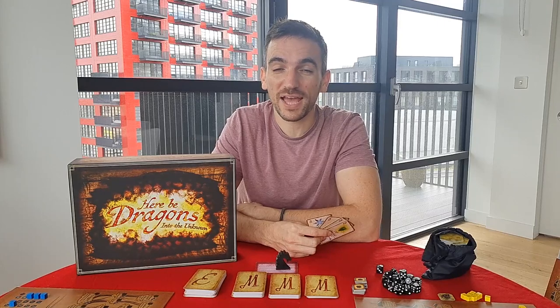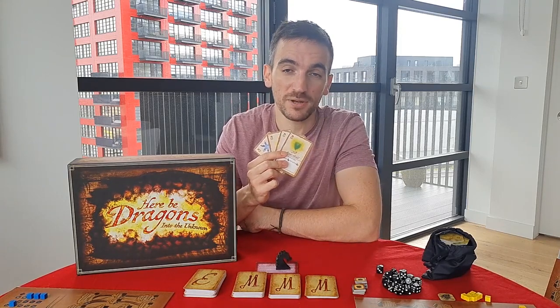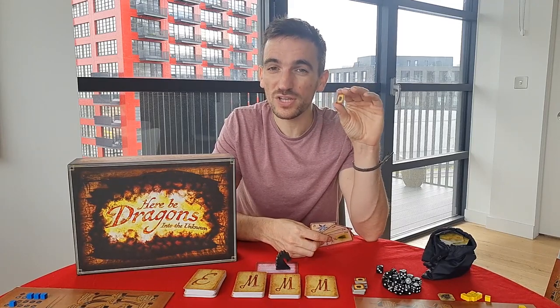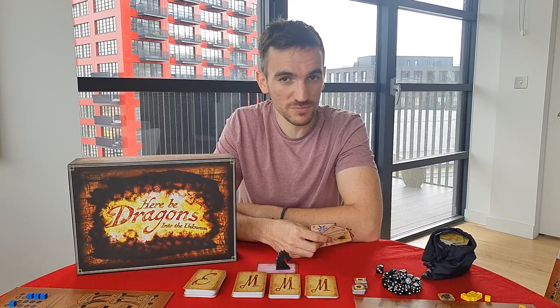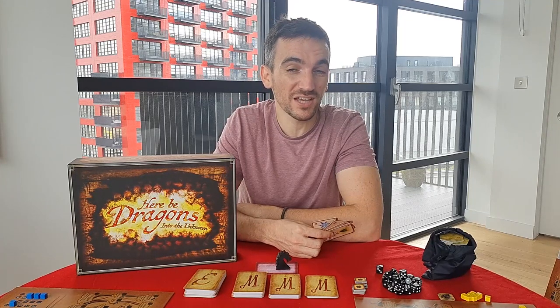Action Points is a mechanic in which players use their turn to perform a number of actions, usually with a limit of some kind. In this game, players can play multiple item cards from their hand, but searching for monsters can only be done once per turn and only on certain tiles that allow it. Upgrading or building a settlement, as well as placing district cubes, can be done multiple times, but only on spaces where no other players have presence, and require spending resources which are themselves limited.